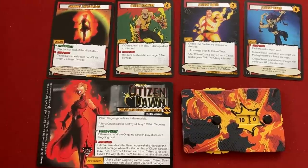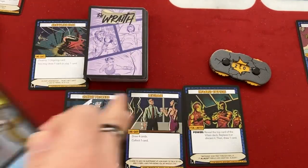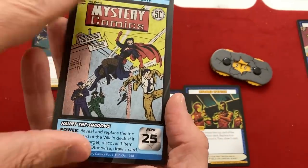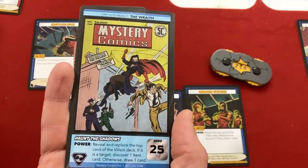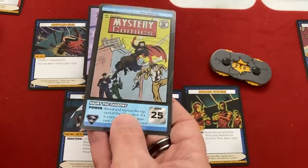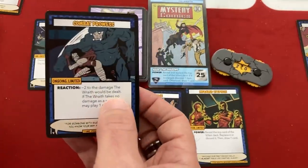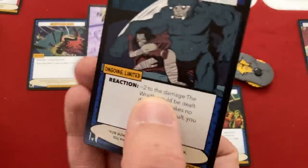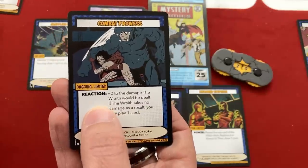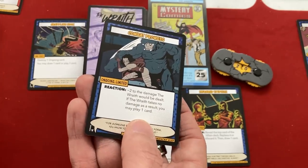Now Wraith's turn. Resolve start phase effects - none yet. Then play one card, use one power, draw one card, resolve end phase effects. Because Wraith has the least health and we're getting hit with tons of damage, best thing she can play is Combat Prowess. It's an ongoing card - Limited means only one copy in play. Reaction is a new keyword: when you would take damage you can use this, but only once per turn. It's minus two to damage Wraith would be dealt, and if she takes no damage she can play one card for free.